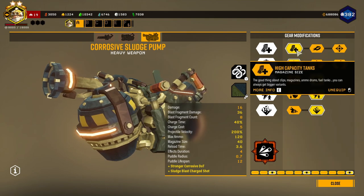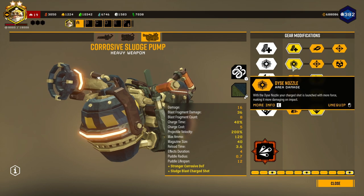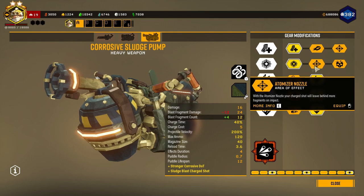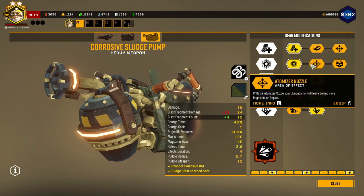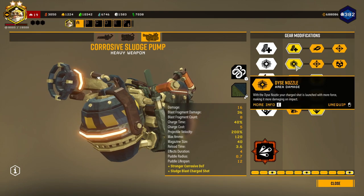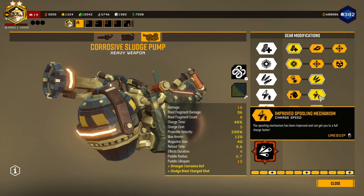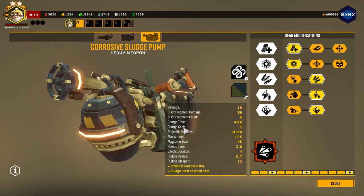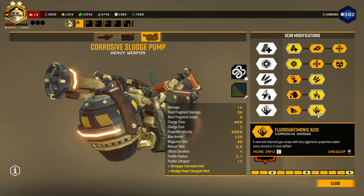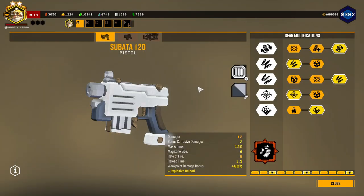How I have it built here is I have a bigger magazine size, more area damage - though now this says area damage, but it's actually for the charge shot damage, so it's technically area damage but it's mainly for the blast. More ammo, faster charge speed - though you could take the spillback extension so you can make it cost less to shoot the charge shots. And we're taking the corrosive damage, and for our secondary we're gonna be taking the Sabata.